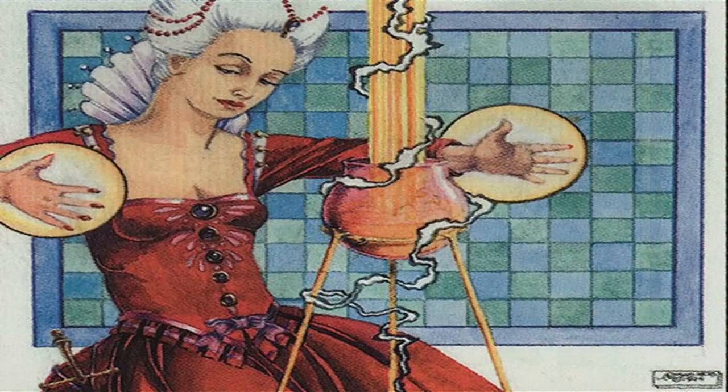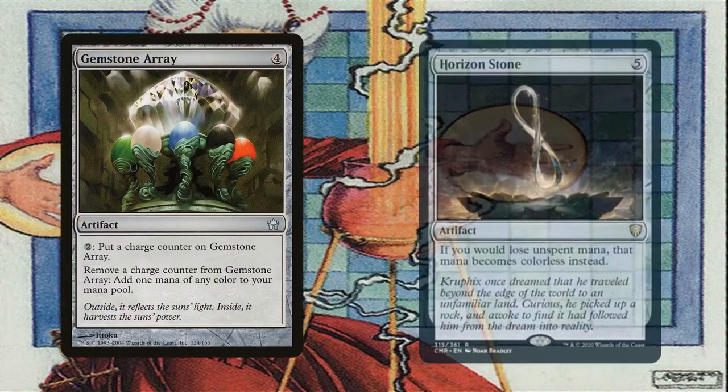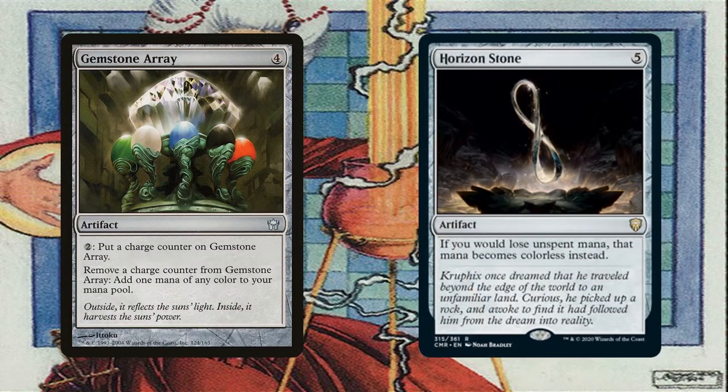If we have either Gemstone Array or Horizon Stone on the battlefield, then we don't have to worry about mana burn from all the mana we're generating. This will also help us win any resource race against our opponents. We can sink any leftover mana into Gemstone Array to store it at a 2-for-1 ratio. Horizon Stone outright prevents us from getting mana burned since it has a replacement effect for mana leaving our mana pool — this overrides Yurlok's effect, so instead of getting burned, we simply get colorless mana, and we should be able to accumulate a ton of mana thanks to it.